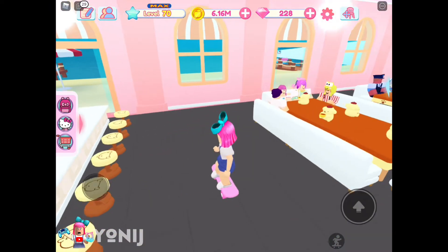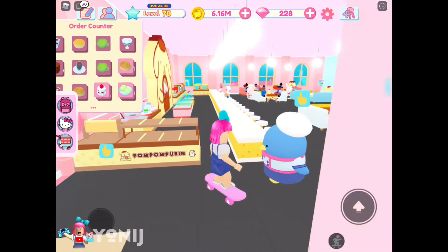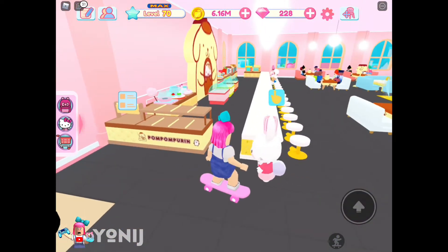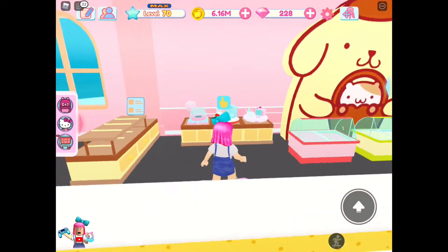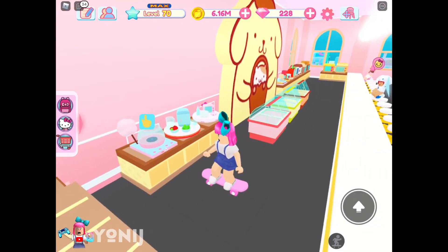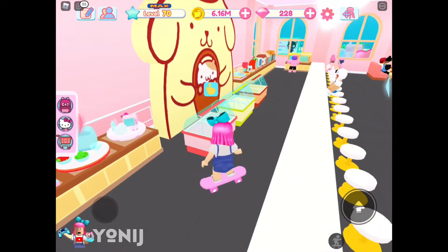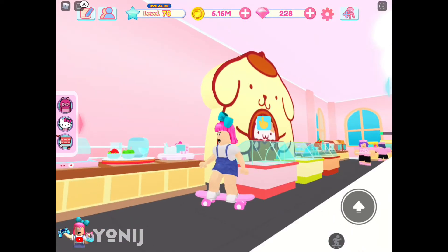Let's go ahead and get to our second floor so you guys can see what I have put in there. I got another counter over here and another pickup counter over here, and then the bar table over here. Just small stuff that did not fit on my first floor — cotton candy, cupcake, and then I put the ice cream in front of a pouring wall.